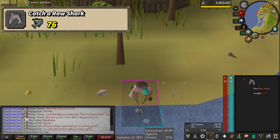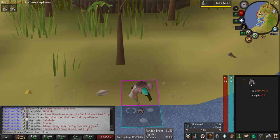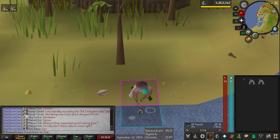There is the first shark caught on the account — that is a chunk task complete! I'm so excited to see how many sharks I'm going to end up getting. At level 76 fishing we have a 12.5% chance to catch a shark, so this is going to be very good AFK time — great for whenever I'm watching football or need to edit.